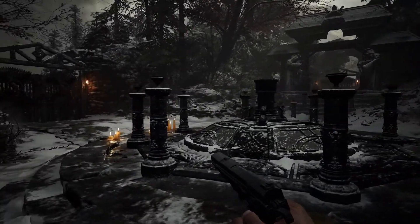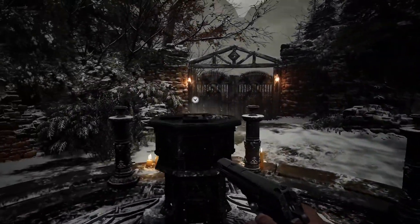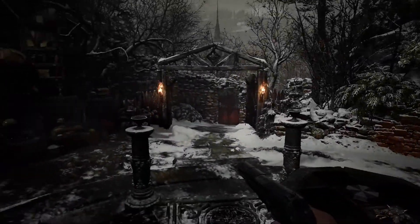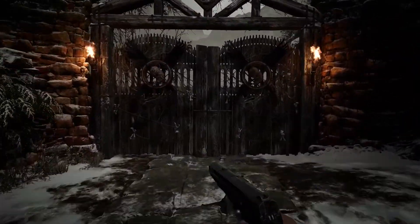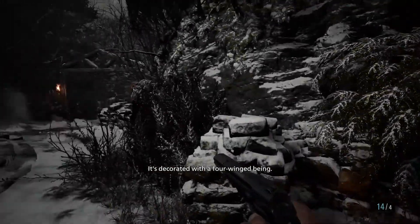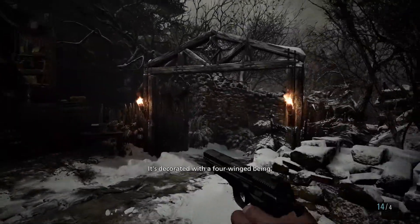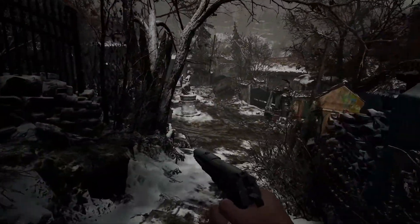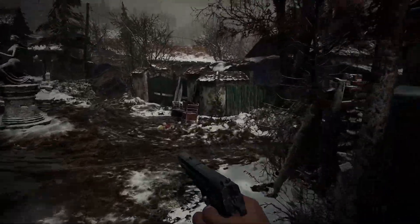Hey there players, this is Dundee Chief playing Resident Evil 8. In my last mission I got the head flask. I didn't actually do that much so I'm going to edit this video heavily and just show you what you need to do. I noticed I missed something in a drawer down here, so hopefully that's the item that helps me move on.